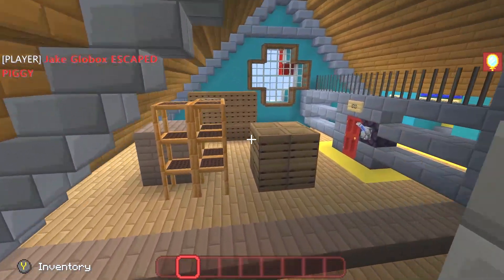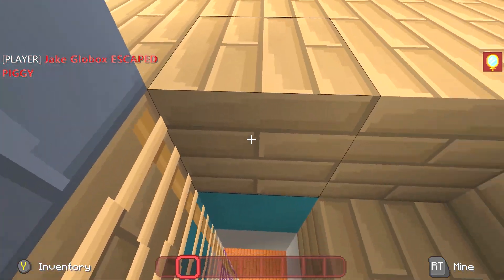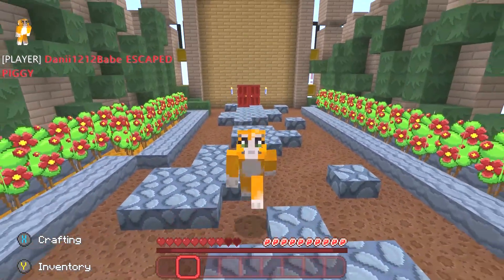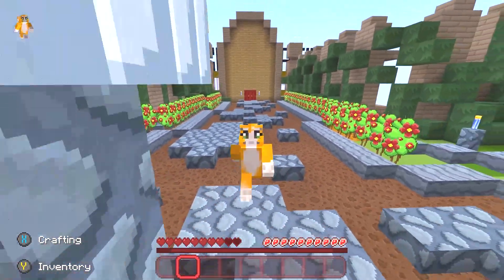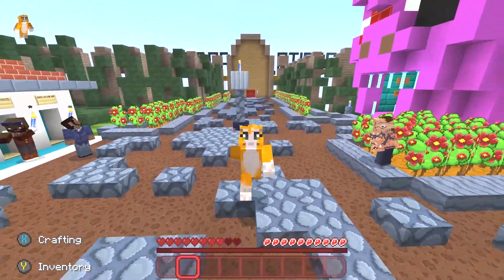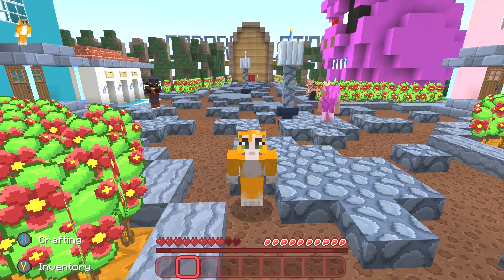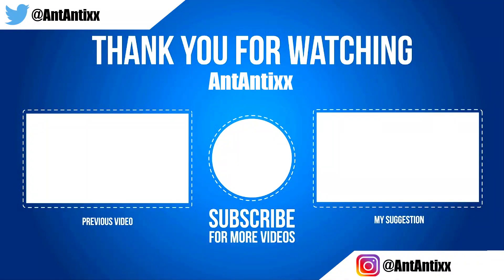I think I had like the luckiest escape — my key was right there and then my exit was right there. GG's! So there we have it guys, that is the end of that round. Myself, BigB and Jake did all manage to escape, but the others did die — so that was a bit unfortunate. But GG's, that was really good fun! If you guys are new around here and would like to see more of this Piggy Breakout mode in Minecraft, make sure to leave a like and subscribe. We'll see you all in the next one — bye!